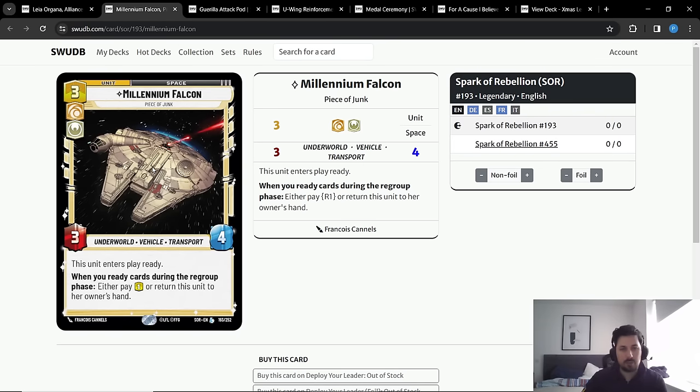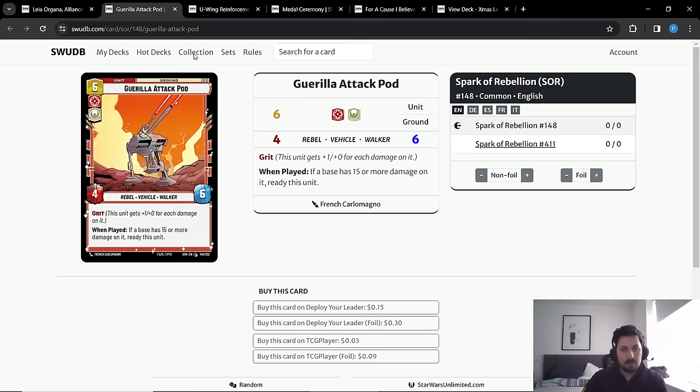Next we have Garay Attack Pod, a classic strong late-game finisher for the deck on the ground, and also an excellent card to pull from U-Wing Reinforcement. You play U-Wing, grab Garay Attack Pod alongside a Spectral Soldier — the Spectral Soldier disables the enemy sentinel so you can attack with the Pod and win the game. Comparing Falcon at five versus Attack Pod at six: Falcon costs one less and deals one less damage, but has the advantage of being in space so it's harder to block. Even at five resources, Falcon is very comparable to Garay Attack Pod in terms of game impact.